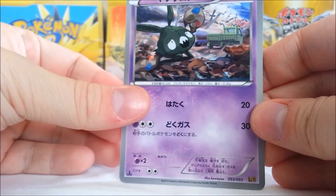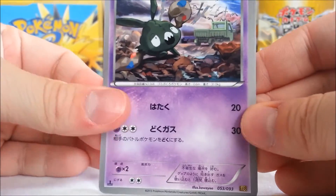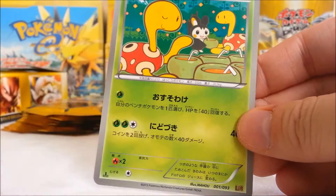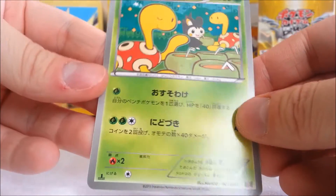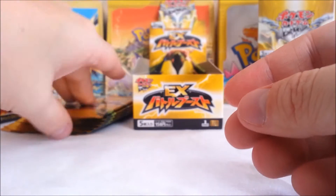Charmander. Trubbish — that's interesting. Born in a world of garbage. Sawaddle. Articuno in the city. And Shuckle, having some soup or drinks with Emoka. That's cute.